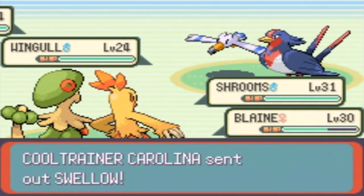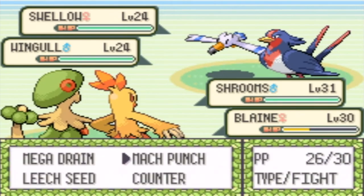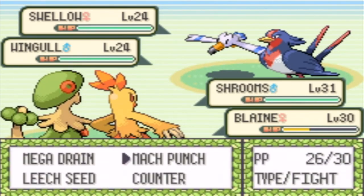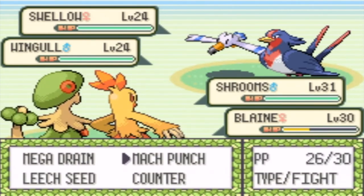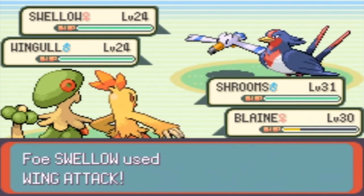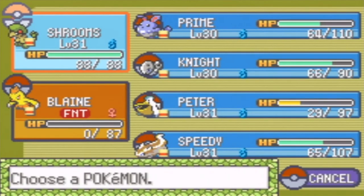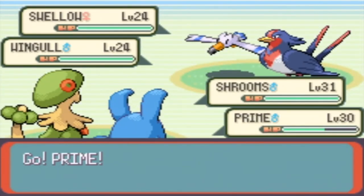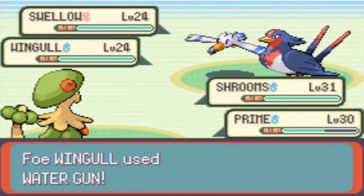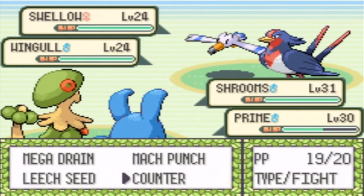This is a Swallow — I'm going to use Pelipper because Swallow is four times strong against Shroomish since it's grass and fighting. And Blaine is also a fighting type. I'm going to try Counter on the Swallow, then Overheat. No, not Bulk Up — I'm always going to faint anyway. And I even called it. Let's try a new move: Ice Beam. Shrooms won't get a Counter — it's going to use Counter but it'll fail cause if they get hit with anything, there's nothing to Counter.